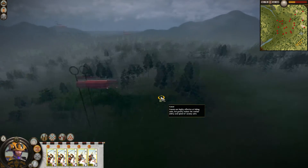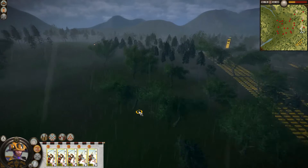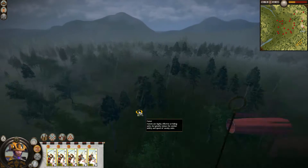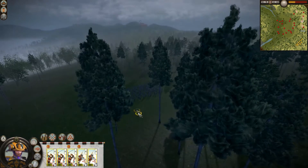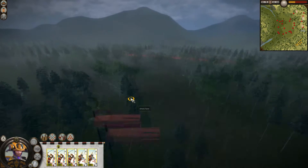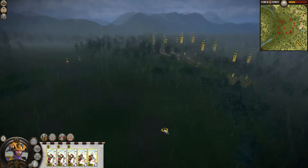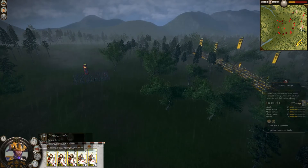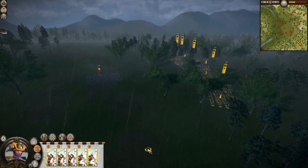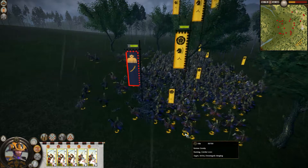I can see katana samurai over there. They look confident. There are also some Yari units — more katana samurai, and then there is a unit of Yari Ashigaru. We must have some charge bonus, that's good.